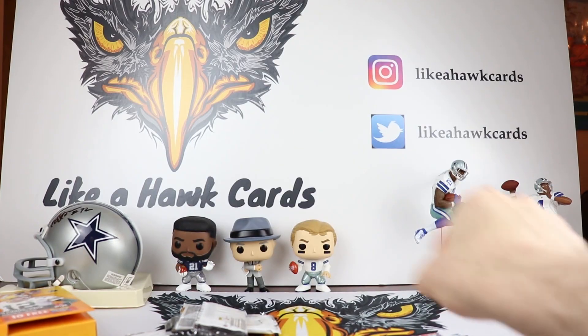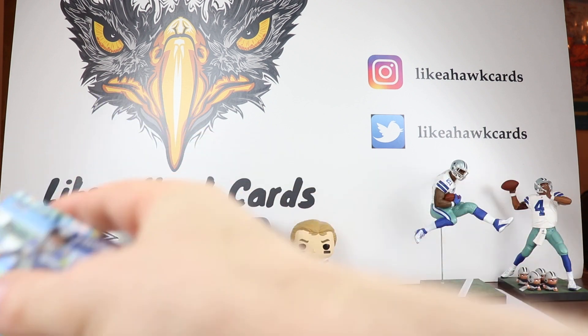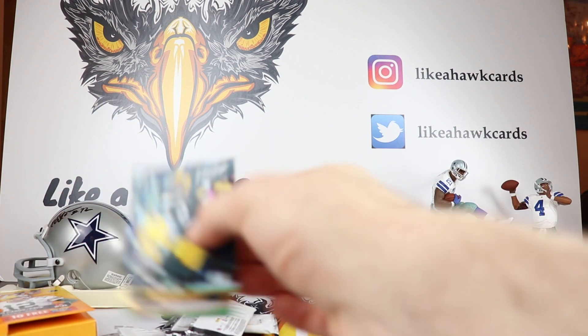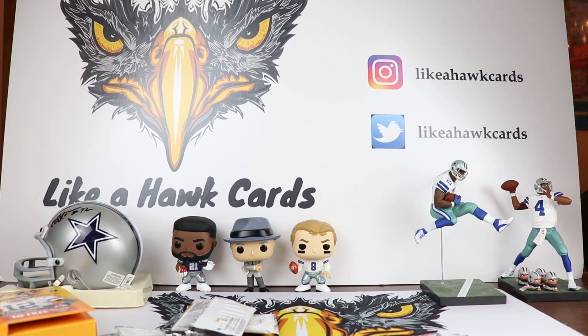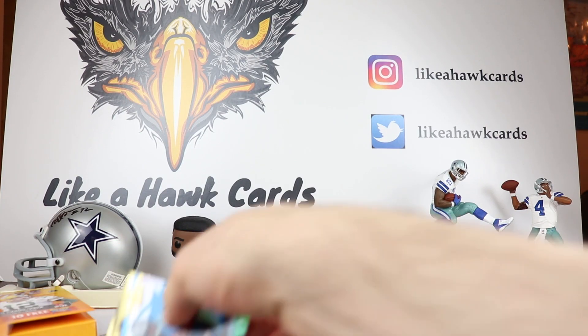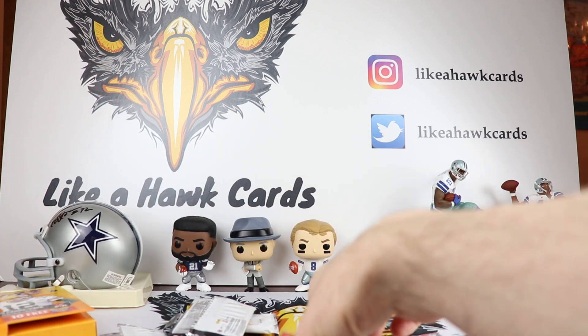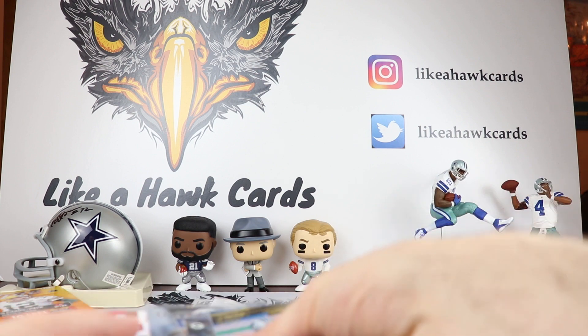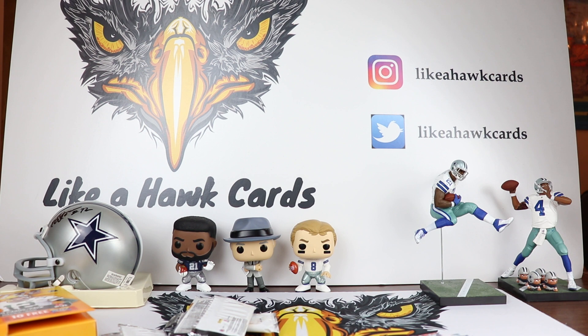So we had three numbered cards: the Russell Wilson, the Mason Crosby, and the Cam Newton. I haven't seen too many of these breaks so far, so not sure if we're supposed to be getting three numbered cards. But nice to hit the veteran auto along with the rookie card. You get two autos for $40 — it might be a better value than doing two blasters for $20 a piece, because you're guaranteed the two autos. Let me know how you do if you decide to open this up.